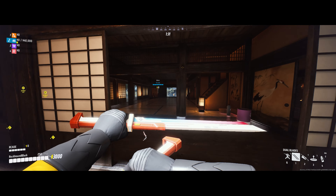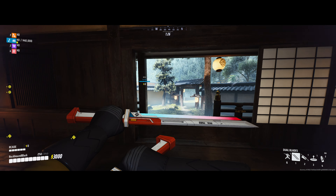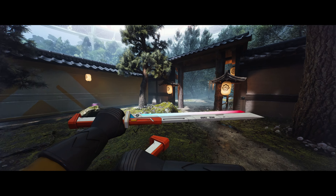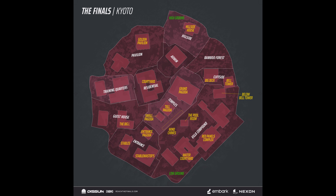The Kyoto map looks amazing — it's a real credit to the environmental and art team at Embark for creating such a beautiful environment. During this tour I'll refer to the official map just published by Embark, which I've annotated with additional info including nicknames for some buildings to help you communicate with teammates, as well as other helpful features. I've linked a downloadable copy in the video description — if you use it for content creation, please credit Embark for the base map and my channel for the additional annotations.